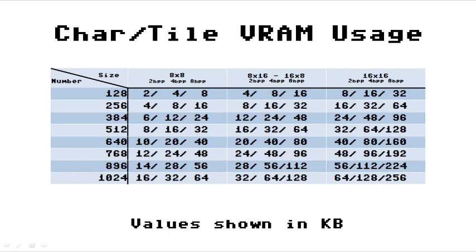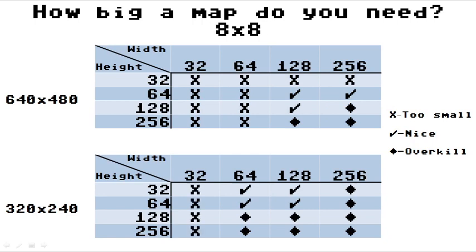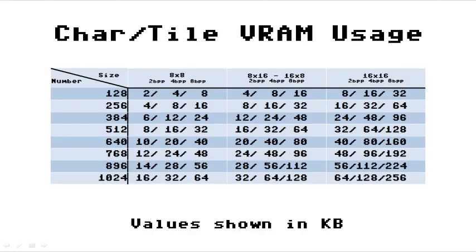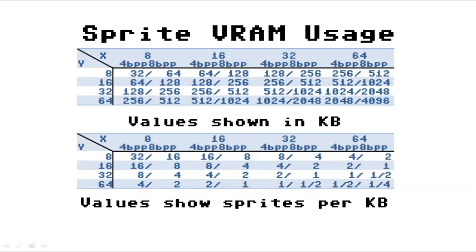Or how about a single-screen collect-em-up, something like Bomb Jack — so we'll go with 320x240, 8bpp. 64x32 is ample, that's 4K. I'll need 1024 tiles, 8bpp, 80x8 tiles to give me almost a bitmap look, which is 64K. This leaves me with 60K for sprites. 16x16 will be fine. We'll go with 8bpp so it matches — that's 8 per K, giving me 480 sprites.